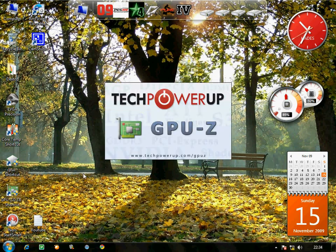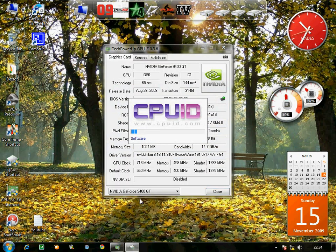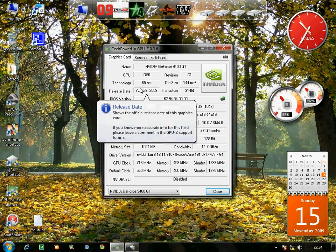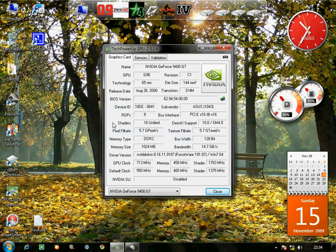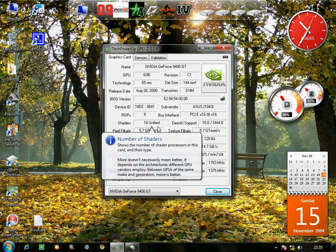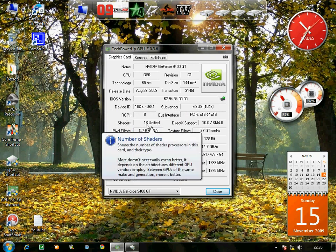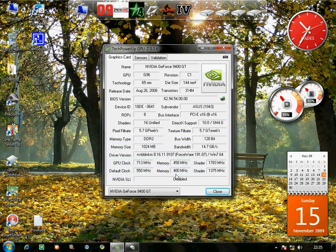So let's start with GPUs. This is the 9400 GT, 65 nanometer, released August 2008. It's quite a good one for the price — at least they would have made it 32 shaders, that would have been awesome, but still it's good.